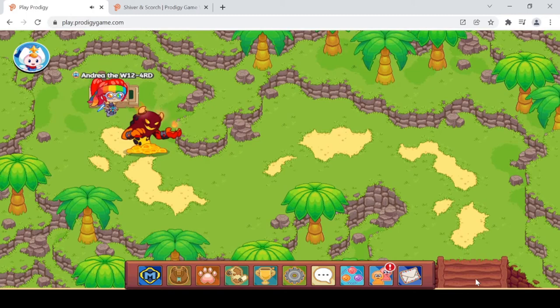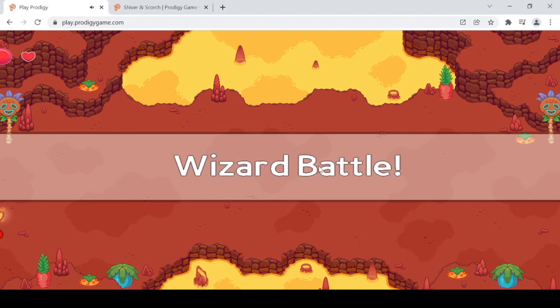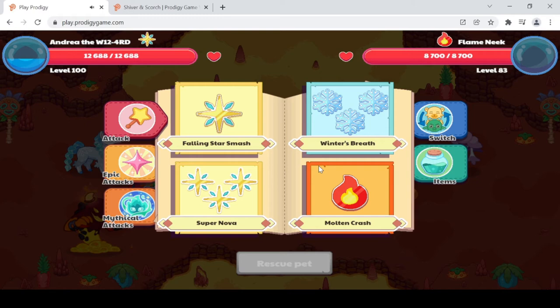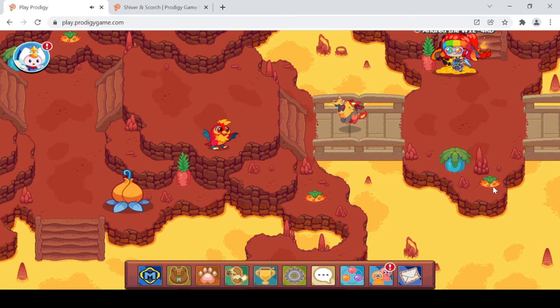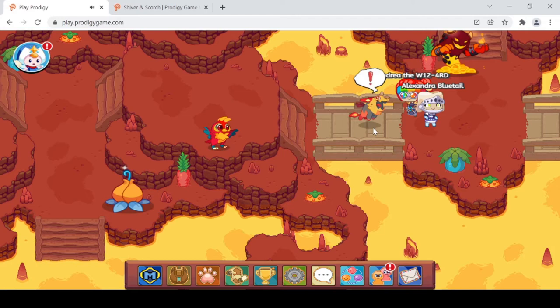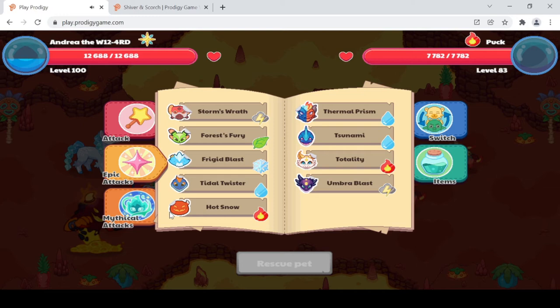We refreshed the page and went back to Bonfire Spires. There's a pool of lava and a monster blocking the path. We battled it using an epic attack — Thermal Prism from Chill and Char. Since we're looking for Shiver and Scorch, Chill and Char's long-lost twin, it felt appropriate. One supernova followed and we were good to go. The lava bubbles are the exact same color and look very warm — don't step on it!